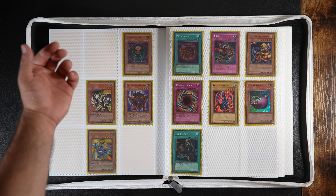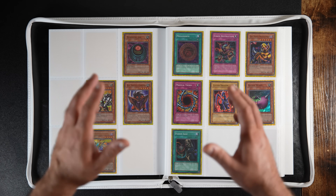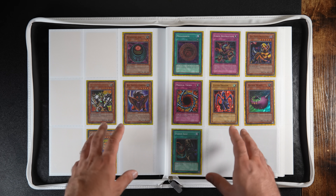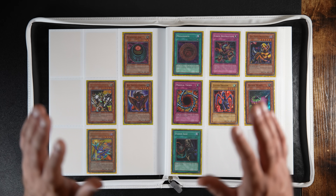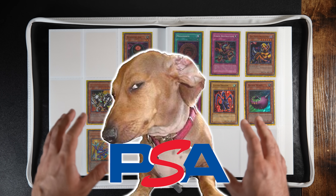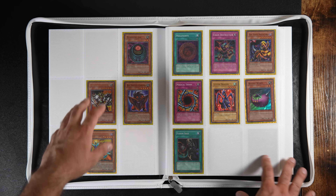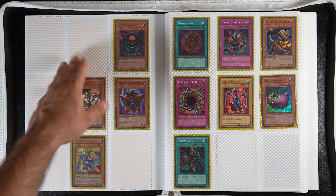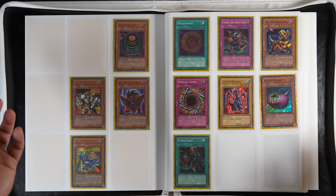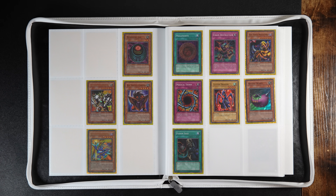This one I actually had doubles of, sent it in — one got the 10, one got the 9. I don't know what happened to my PSA 9 Royal Decree, but when I cracked it, it was in terrible shape. I don't believe I submitted it like that — I'm pretty sure PSA damaged it. But I can't be sure because I didn't take pictures beforehand. It still got the 9 but had way too many scratches on the back to have earned the 9. It is what it is — I need a replacement Royal Decree now, unfortunately.